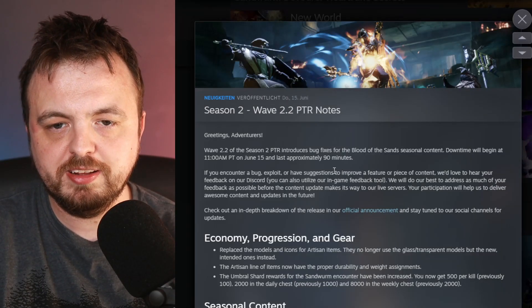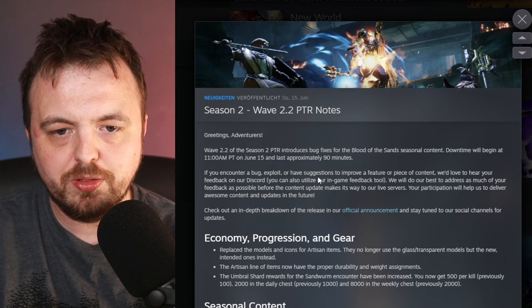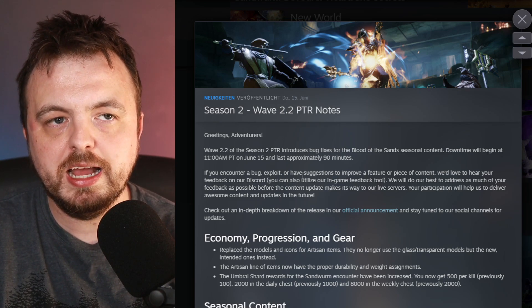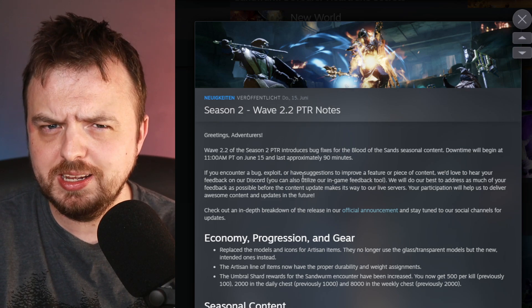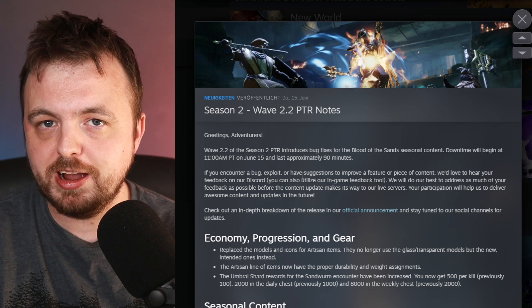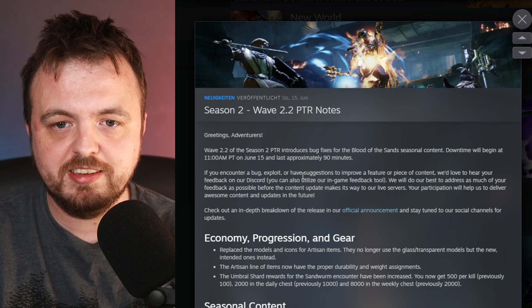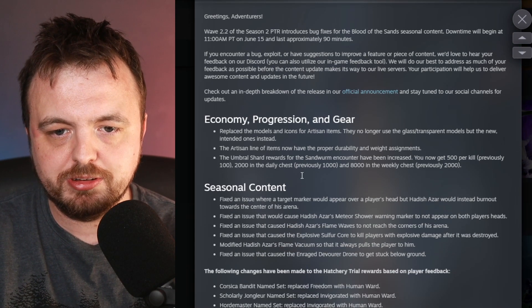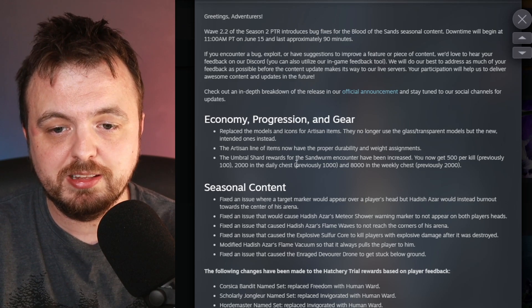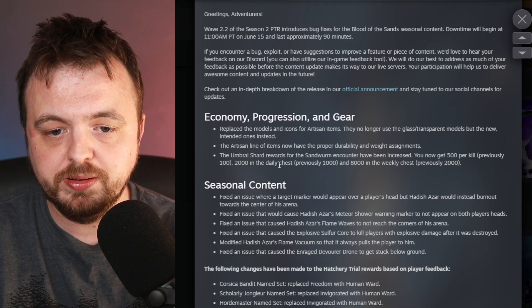There have been a couple of extra things added to the PTR. I don't think this is all that interesting up until we get the Outpost Rush cross-realm, which is supposedly coming this week — though if I'm honest, it might be very late Friday, and I think they're going to have to do an event to test it anyway. This patch doesn't really tell you that much — there's not really that much interesting in here. They are increasing the amount of Humble Shards you get from the worm kill.